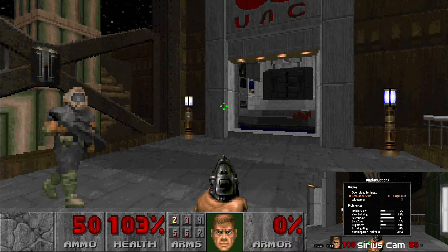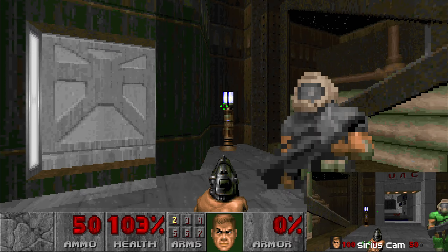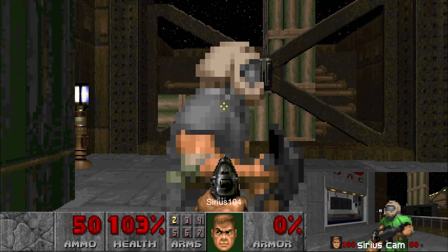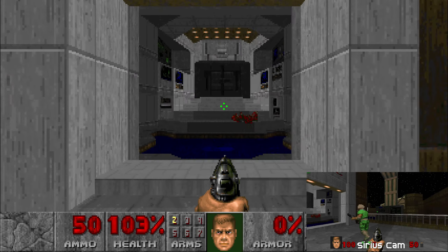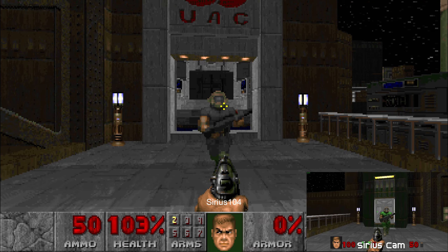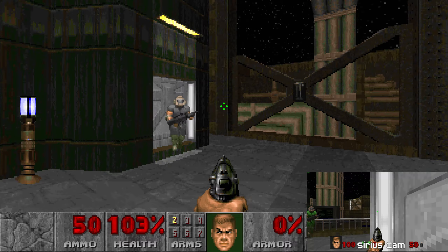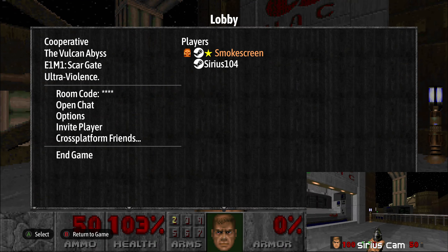Going back under display options - click on widescreen, toggle it. That's pretty cool. Then in resolution scale go back to one - this is 320 by 200.